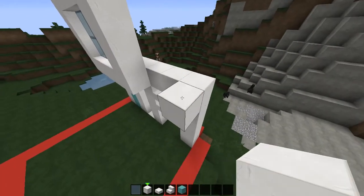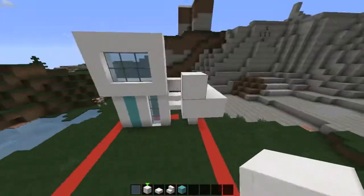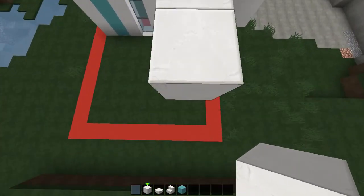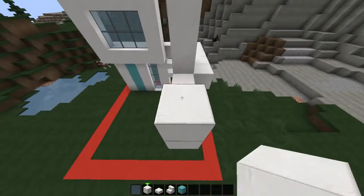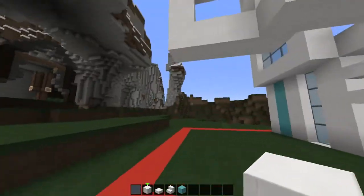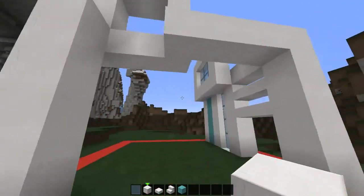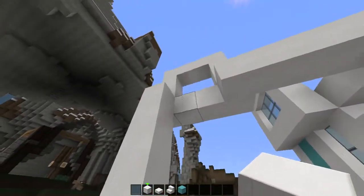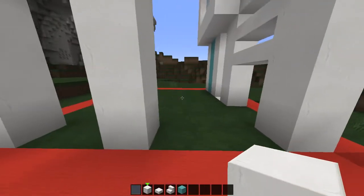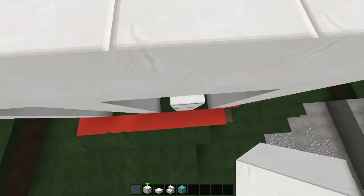On the back part, we can start off normal, go out one, and make a really small but tallish window. Like that. And we could bring it in and take it all the way down. Looks kind of weird so we're going to have to go like that and like that. And pillar right there.